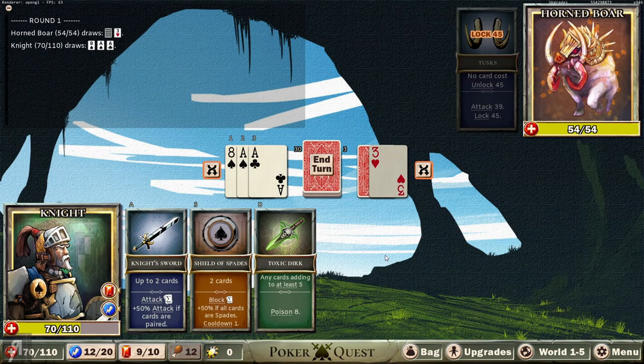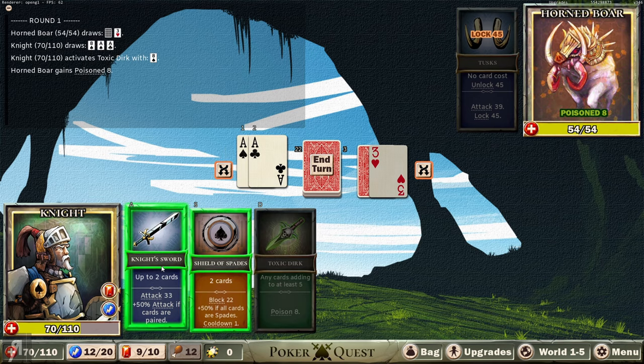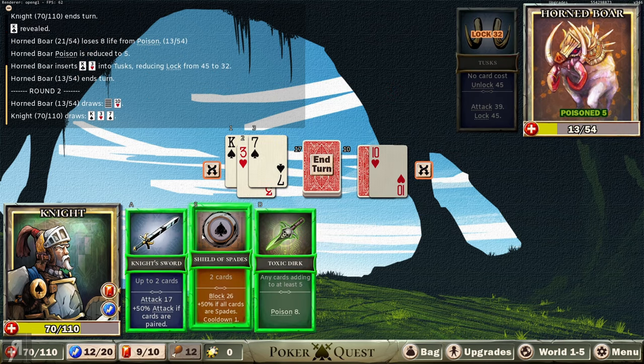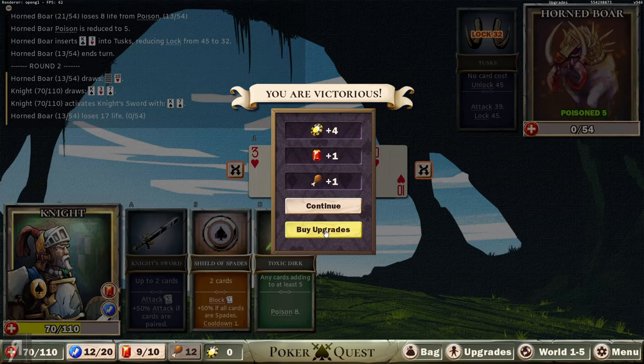Let's go for it and see what happens. He's already started pretty badly - I'm pretty happy with this. Let's poison him and go for a double pair attack. Look at that - 33 damage, absolutely insane! And we're just going to finish him off. Boom, done. That's the kind of thing that can actually happen if the cards are in your favor, which, as every poker player knows - it's the luck of the draw.